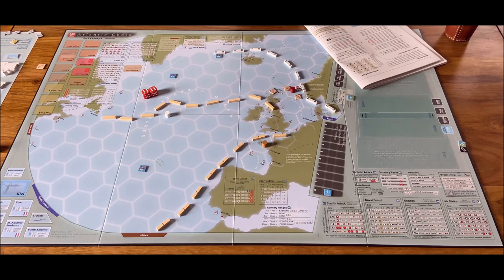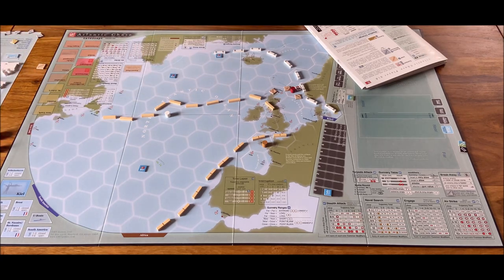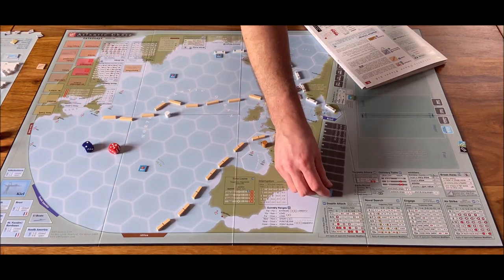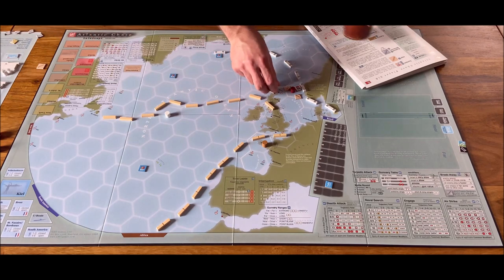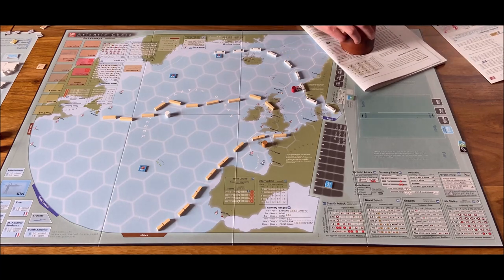After the airstrike, we have something called Y4 initiative — separate from cease initiative. Y4 initiative means both sides roll the dice and whoever rolls more takes the turn. The British will still have initiative, but we will have plus one on the next Y4 initiative or cease initiative rolls. Things did not start well for the Germans. Let's see what the British will do.